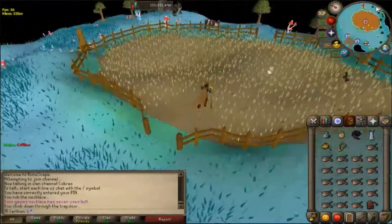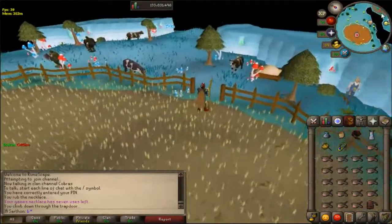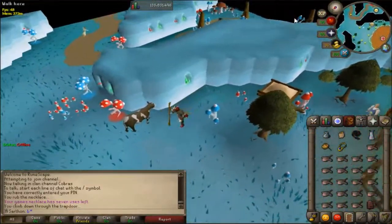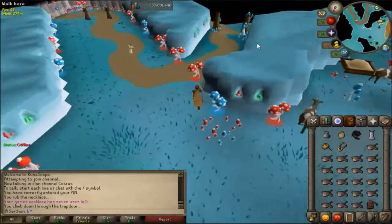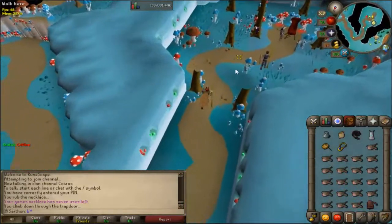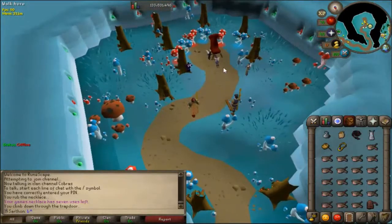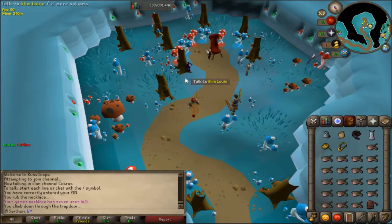A lot of people really like Chaeldar as a Slayer master and you'll be using her for quite a long time. Lost City is highly recommended because it's also required to wield the Dragon Longsword and Dragon Dagger, so you'll likely complete it by level 70 anyway. Here she is — her name is Chaeldar, and you can get assignments, trade, and access rewards just like the other Slayer masters.